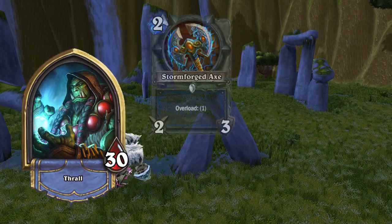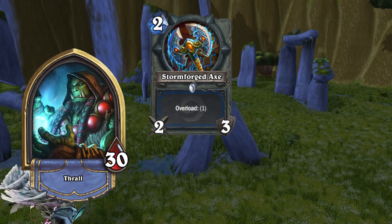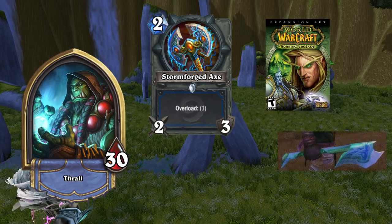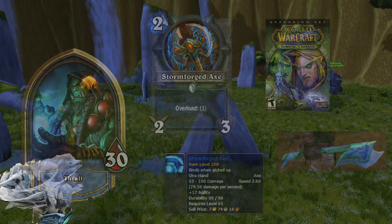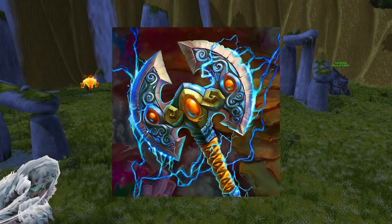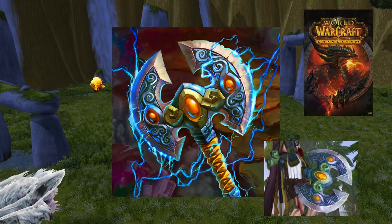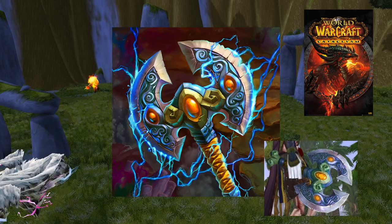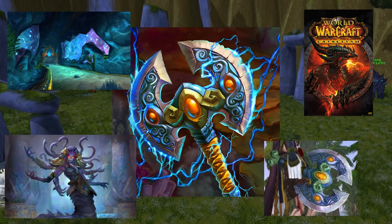The Shaman's Stormforged Axe is a weapon crafted by blacksmiths that first appeared in the Burning Crusade expansion. Its Agility stat made it a good choice for Enhancement Shamans. The axe portrayed in the card art is in fact the Lightning Welk Axe, which did not come to the game until the Cataclysm expansion, dropping in the Throne of Tides heroic dungeon from the Naga Sea Witch, Lady Naz'jar.